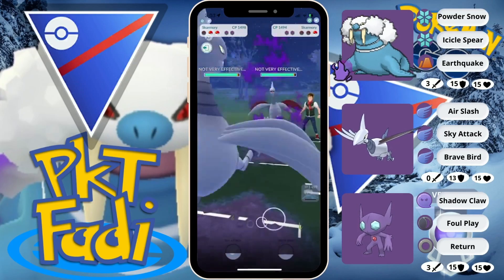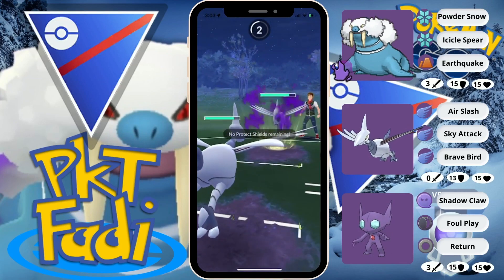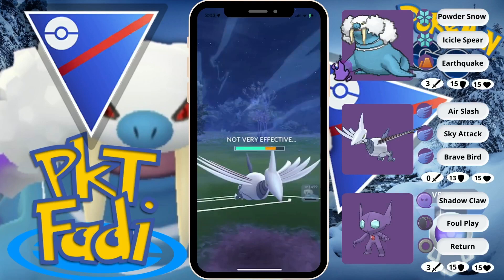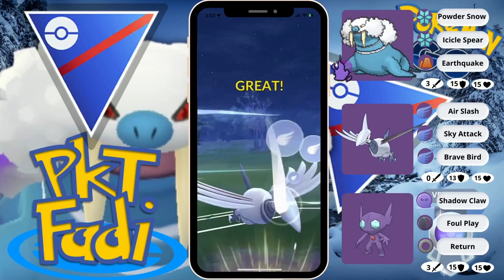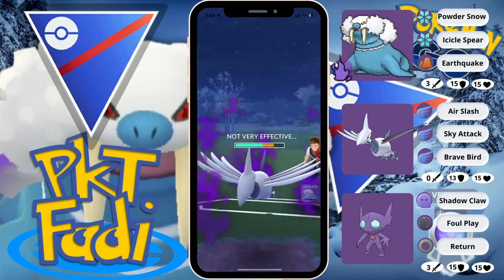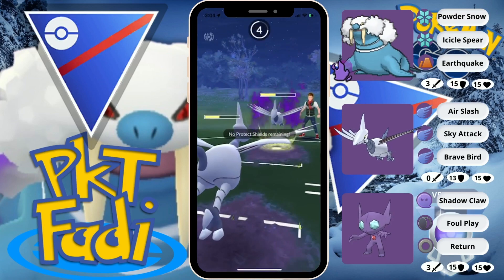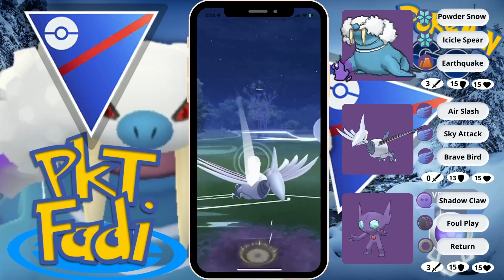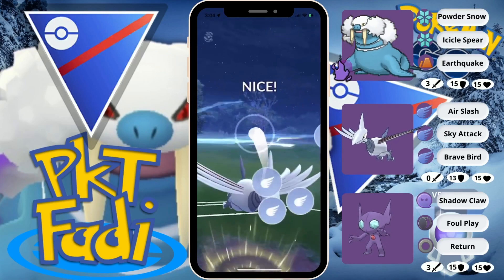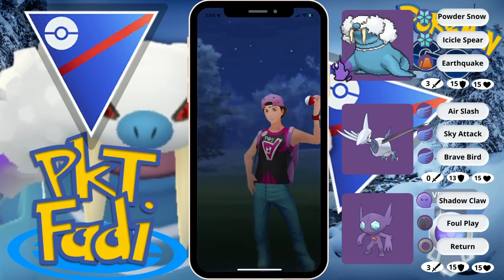We're gonna be able to take out the Talon Flame, and now it's just gonna be a Skarmory versus a Shadow Skarmory. No problem here — we're just gonna go for a Sky Attack, and then we'll go for the Brave Bird as soon as we farm it down, before our opponent is able to get to their own Brave Bird. They're gonna go for their own Sky Attack though. No problem — Brave Bird from this range should be able to take it out. I do get a bit of a glitch here, so we're only able to get a Great, but that's still enough to take out the Shadow Skarmory.